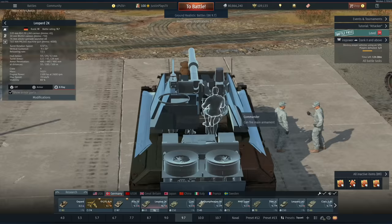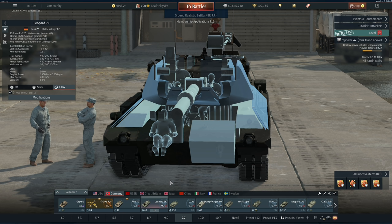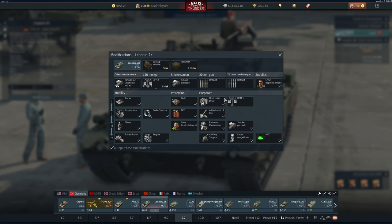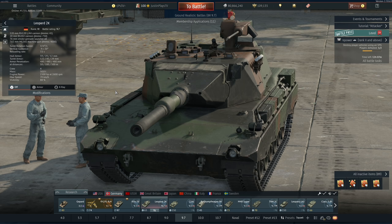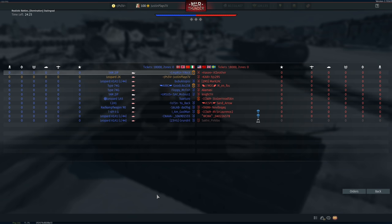The vehicle has spaced armor everywhere, no composite, and it's really fast with a great power-to-weight ratio. It has the 20mm RH202 cannon also found on the Marder A1, and DM13 APFSDS as a Tier 1 modification — good, not exactly the best round but it'll get the job done, just don't rely on it for sniping. It also gets a commander optic and the commander can fire the main gun if you lose your gunner.